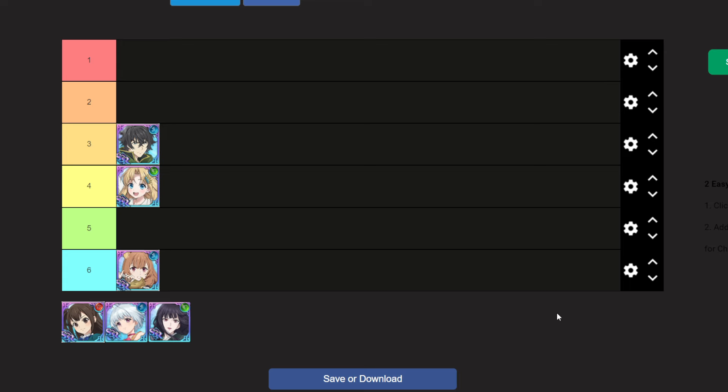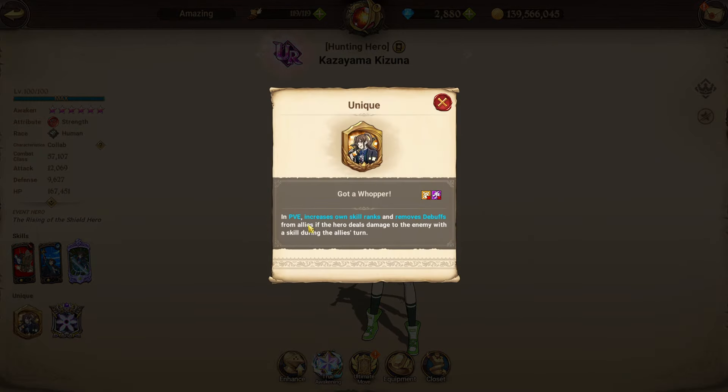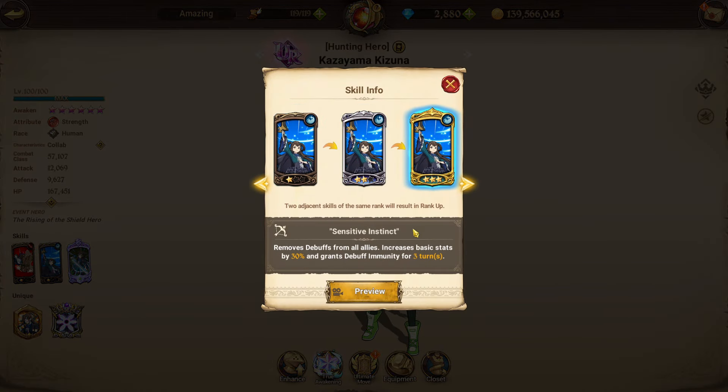Moving on to Kizuna, the free character of the collaboration, just like Raftalia was in the rerun. I previously rated her the best unit in the original collaboration. For her passive in PVE, she increases own skill ranks and removes debuffs from allies if the hero deals damage to an enemy with a skill during the allies' turn. This lets Kizuna rank up her pierce AOE skill and her buff card — which removes debuffs from all allies, increases basic stats by 30%, and grants debuff immunity.